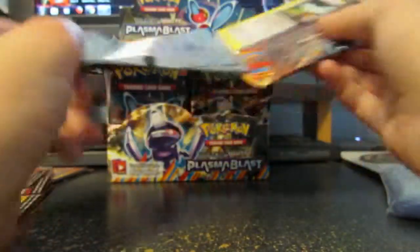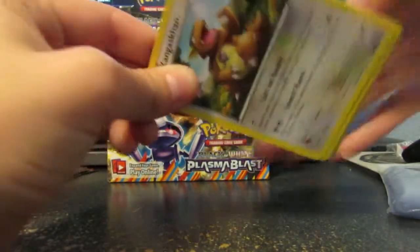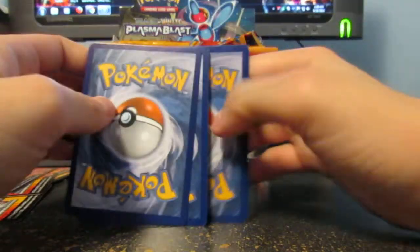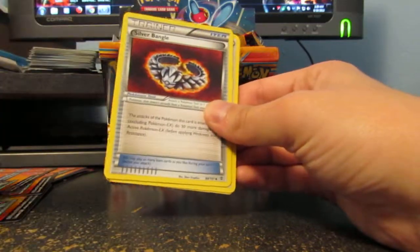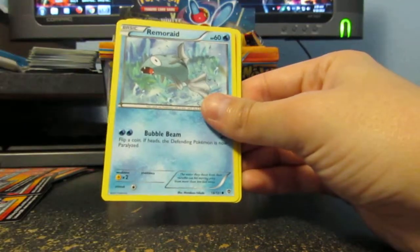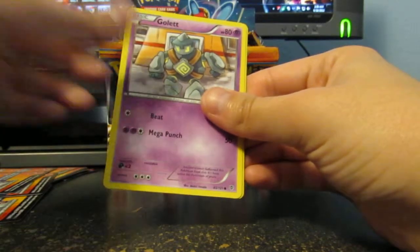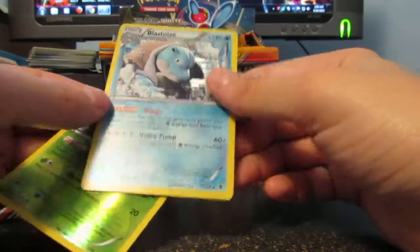Oh my lord. Yawning. I can stay up, it's a Saturday night. So we got Glalie, Musharna, Silver Bangle, Kangaskhan, Solosis, Remoraid, Larvesta, Gullet, L'Leap, and a Blastoise. Nice.